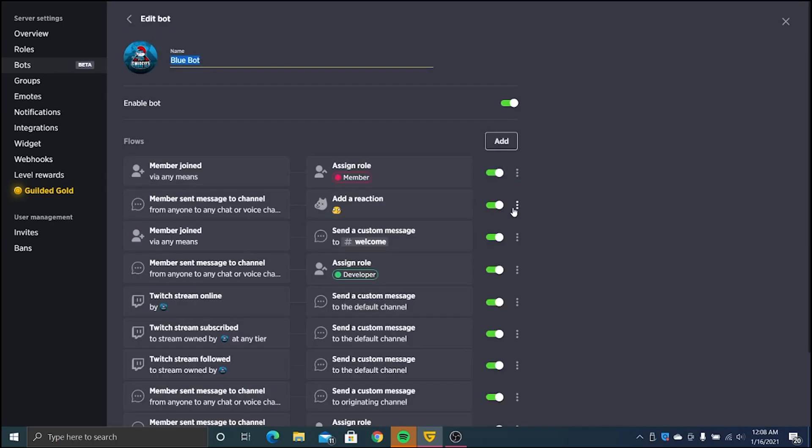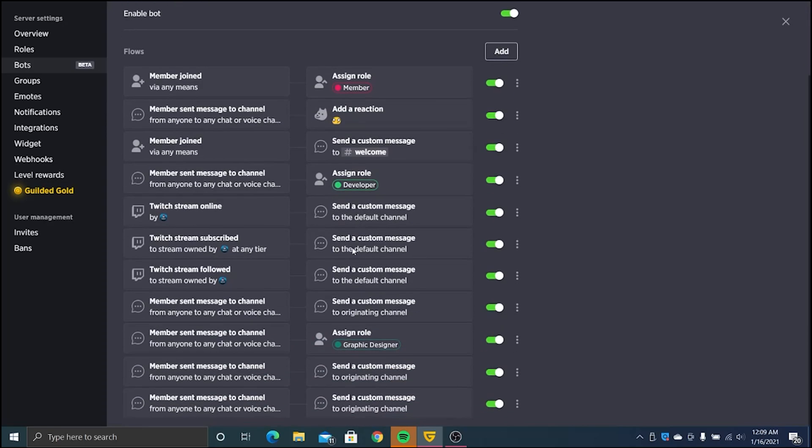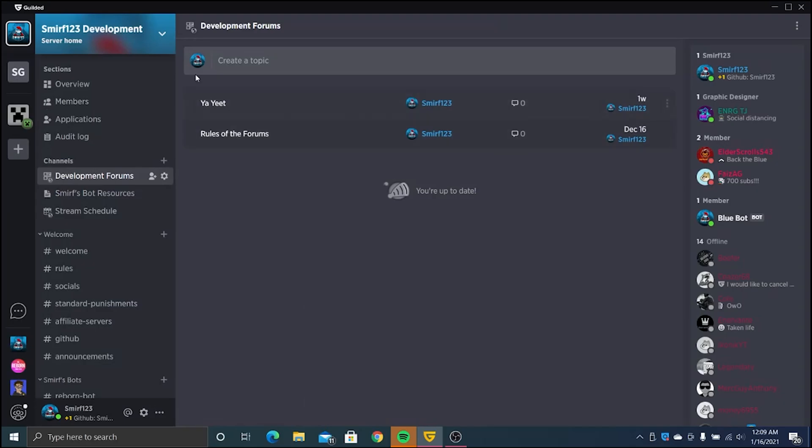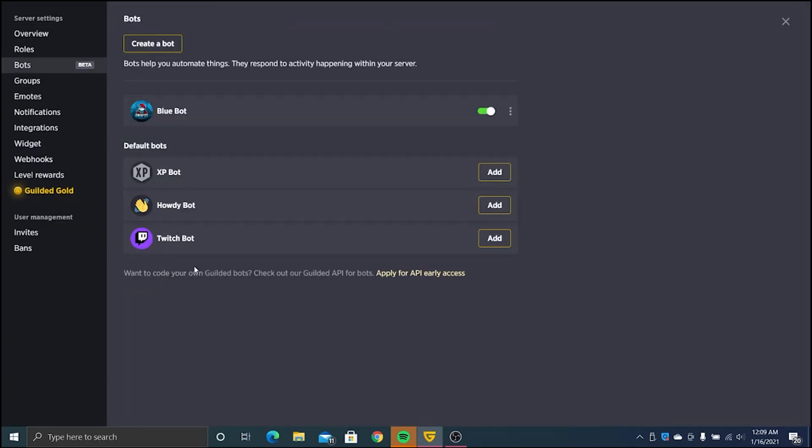This is what Blue Bot looks like. When a member joins it assigns the member role, and it's able to respond to various commands and handles my Twitch stuff. I'm going to go through how to make a simple ping pong bot without code — this is zero code.